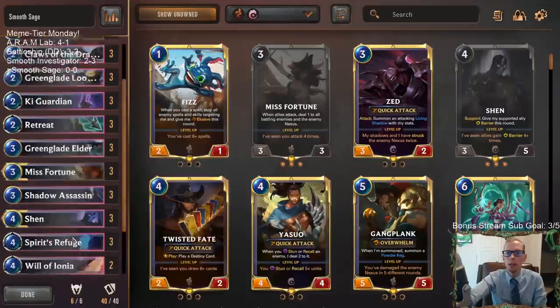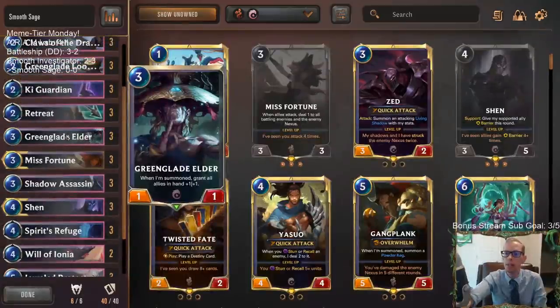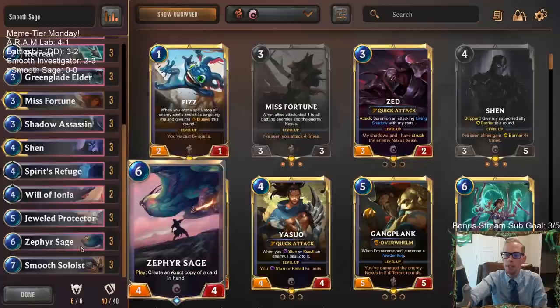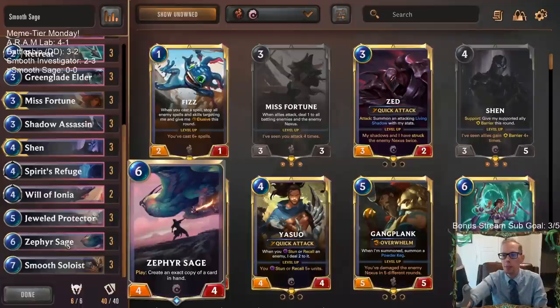What if we can make the 4/4 even bigger? We have Jewel Protector — grant an ally in hand +3/+3. We're going to try that on the Zephyr Sage so we can make infinite 7/7s instead of 4/4s. We also have Green Glade Elder to grant all allies in hand +1/+1, and we can use the trick with Green Glade Elder and Retreat — pick it up, put it back down, and pump things up. With Jewel Protector and one Green Glade Elder, we get 8/8s — infinite three-mana 8/8s. That starts getting pretty awesome.